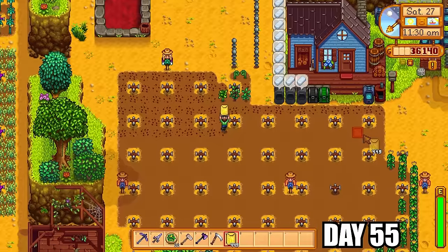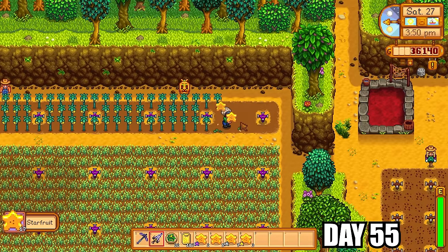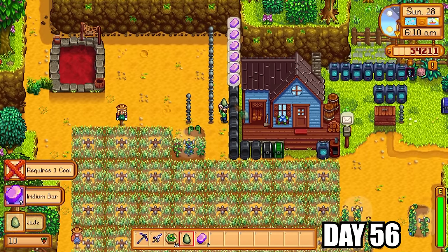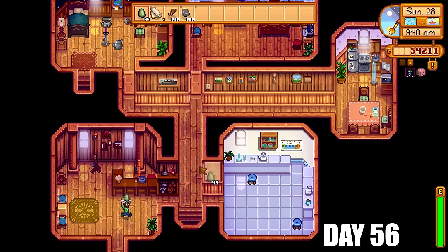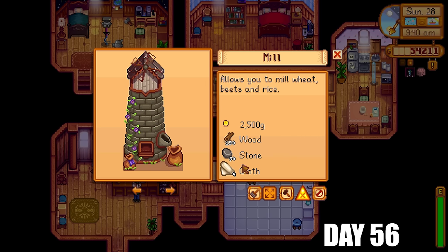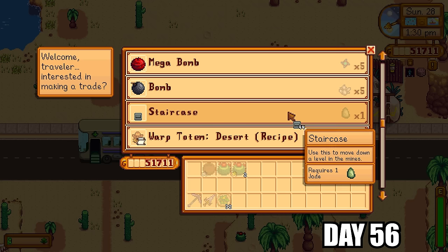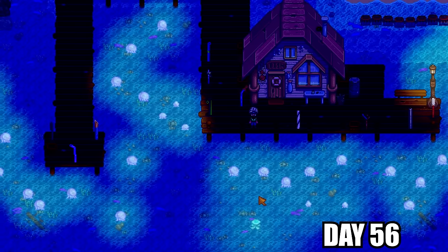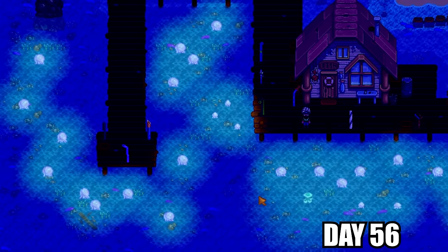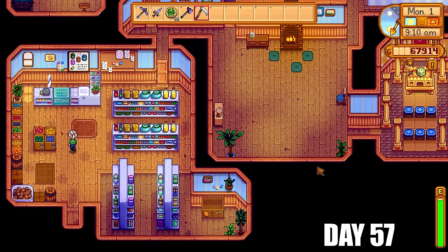I collected the last batch of starfruit and put that all into kegs. I replanted wheat on the ground so I won't need to re-hoe or water before planting pumpkins. I collected iridium bars selling for lots of money. Then it was back to Robin to commission a mill — when I collect all the wheat I can turn it into wheat flour and then bread for a decent profit. I traded in more jades for staircases and finished summer in style at the jelly event, probably one of the greatest visual effect events in the game.